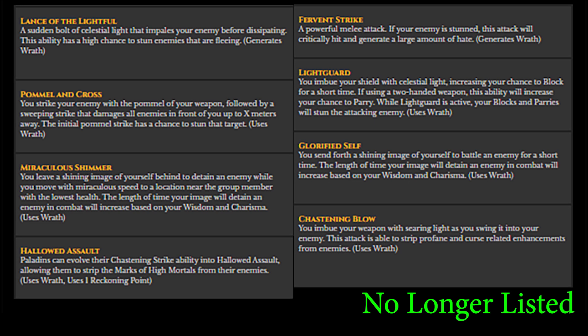Hollowed Assault would evolve your Chastening Strike, allowing it to strip the marks of high mortals from enemies — a confusingly worded ability that seems to debuff something unique, though it could easily be placed as a mastery-style upgrade rather than a standalone ability. Chastening Blow is the last of the melee attacks, imbuing your weapon with light to strip profane and curse enhancements from enemies.